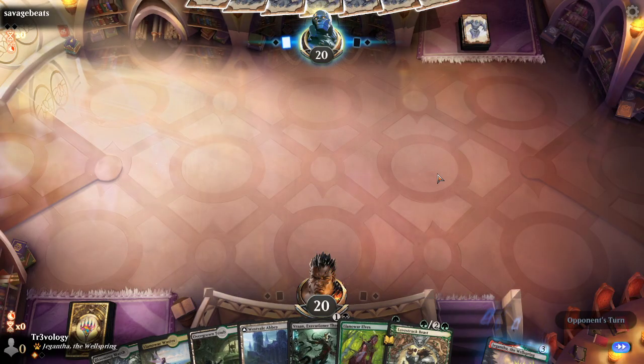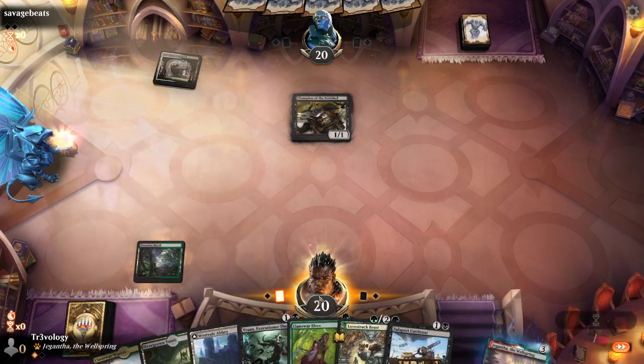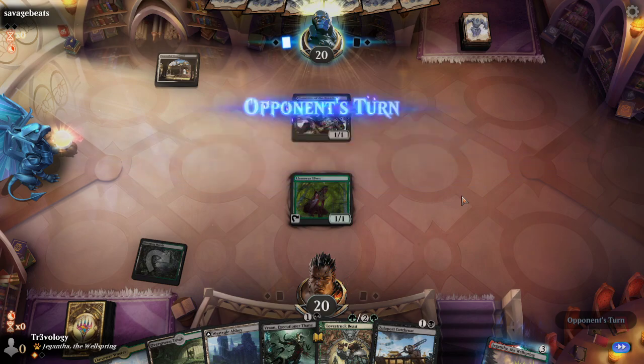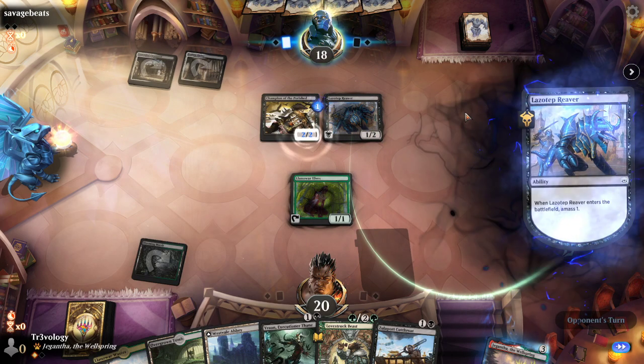This hand looks very solid. We're going to have a look — a direct payoff champion is very nice though. We need Blooming Marsh — no need to take the damage if we don't have to. Okay, Reaver — oh please, no crash, please no crash. Alright, looks like we're going to restart.